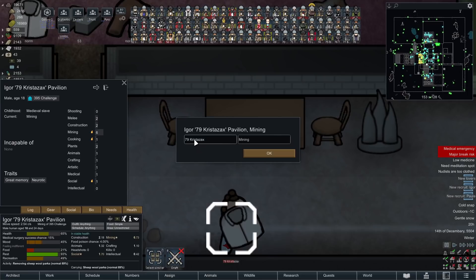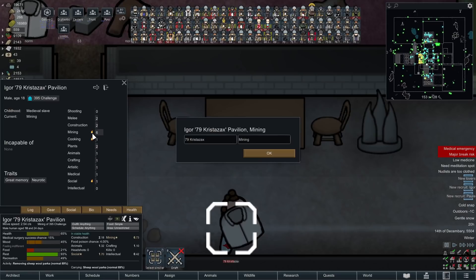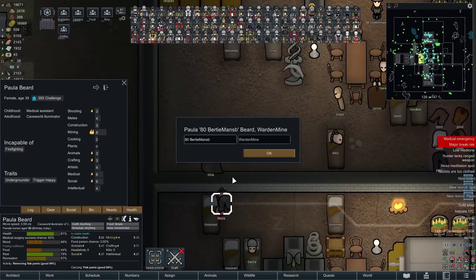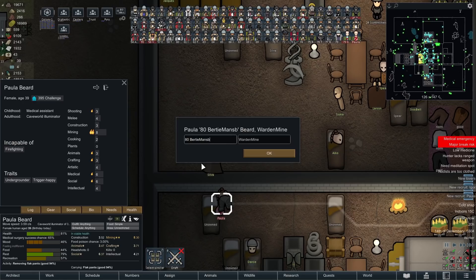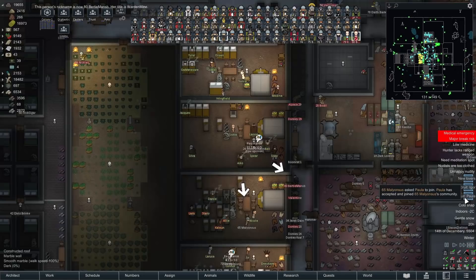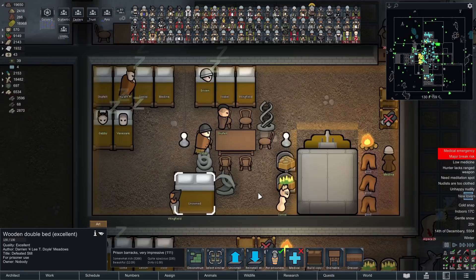Pawn 79, Krista Zacks — going straight into mining because they've got a mining passion. I don't want to put them in cooking; they'll poison half the place. That neurotic trait will be really good combined with it. Pawn 80, Bertie Mansbury — wardening and mining. That's a lot of miners recently; I really wish we got some people better at plants and animals. Undergrounder, trigger happy, incapable of firefighting, and loads of health conditions from being shot full of bullets. Two of our other prisoners have also decided to become lovers — Isabella and Shafult.